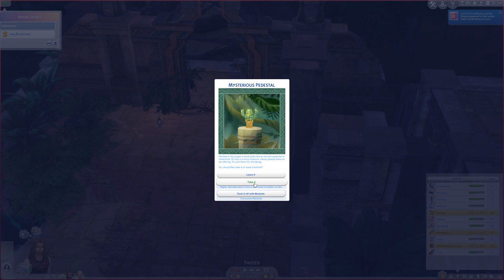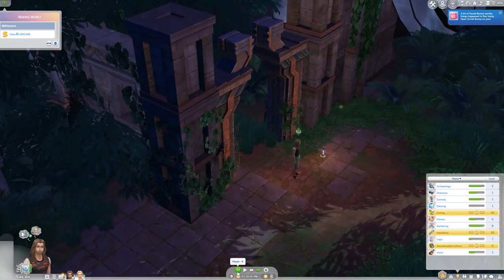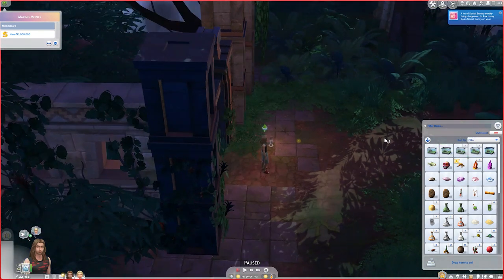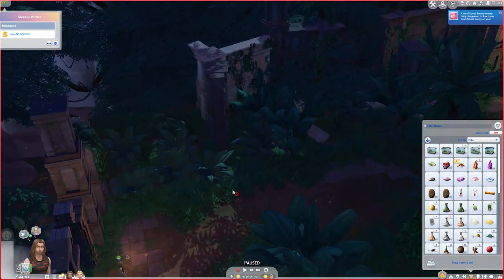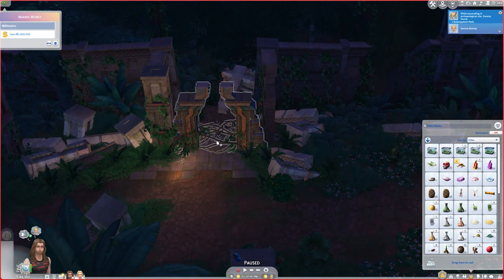We're going to take the treasure because we have maxed our Salvadoradian culture skill, so it should be successful. While chatting with the locals, Rex heard rumors about just such a treasure — by recalling lyrics from a traditional song, he follows steps that safely deactivates the trap. The treasure is his! We got a really good treasure — we didn't get it from fishing but we got it on our quest to find the fishing spots. That'll get a pretty penny on the yard sale table.